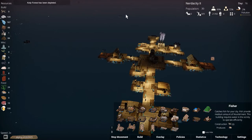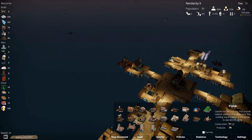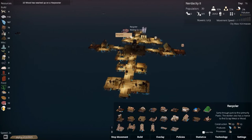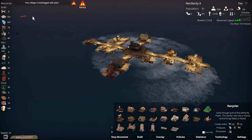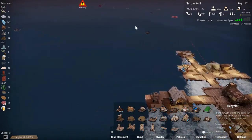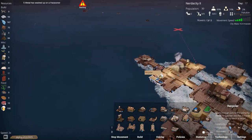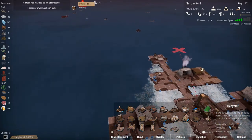Our harpoon towers are being built, we need more wood again. There's a lot of floating crates over here — I think we'll go grab some of those, kelp forest is gone. Let's come about and head this way. I know, the village is backlogged with jobs. There's a destroyed ship, not really what we're after right now. There's a driftwood pile — that's what we're after.